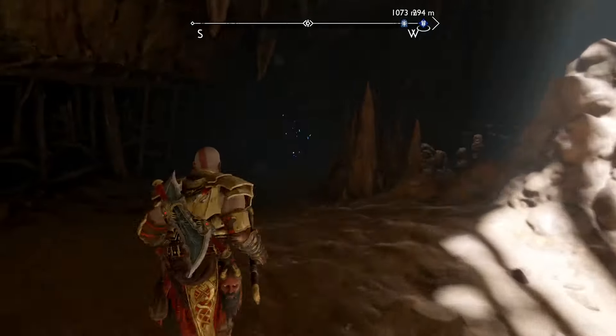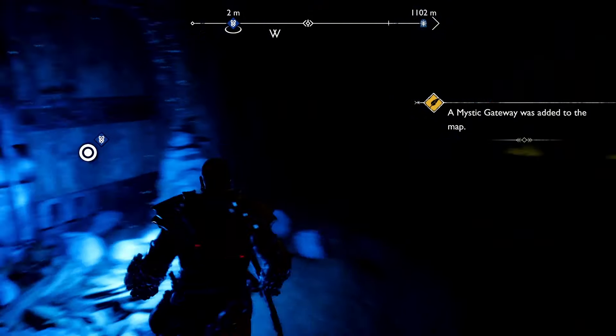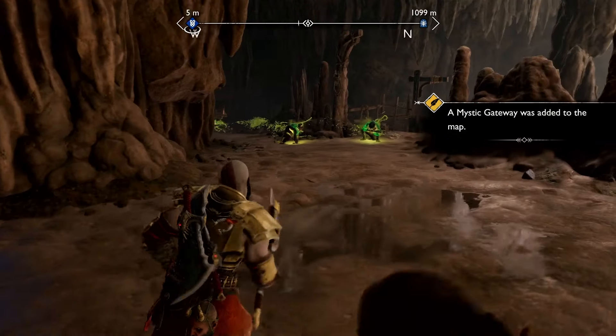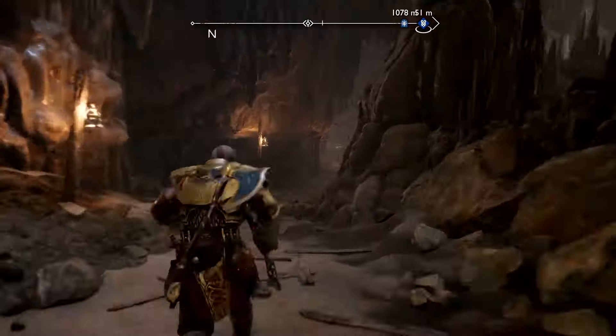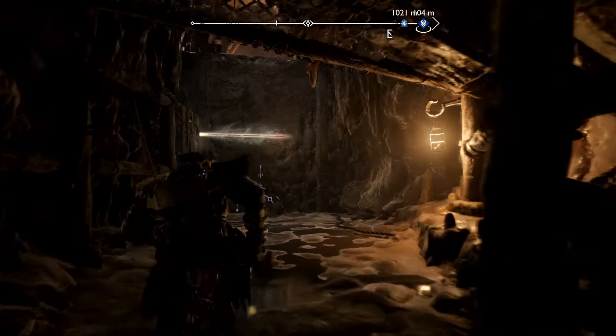After you get off the elevator, you're going to go right. There's going to be a mystic door, and I'm just going to cut to no enemies here so I don't show all the fighting. So you're just going to go down this path, keep going, and then take a right.